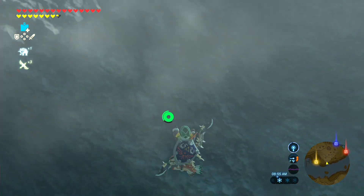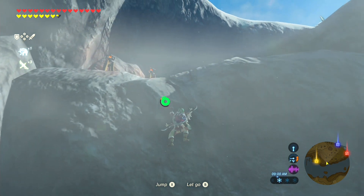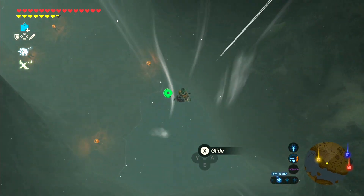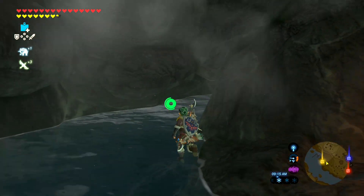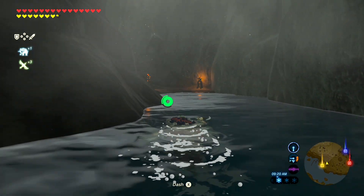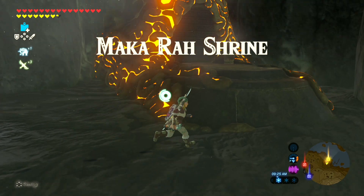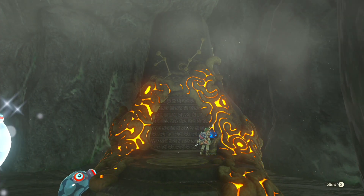All those air currents lead you right up to this cliffside, where there are some torches, and these mark the entrance to where the shrine is. It's kind of weird how the official guide for this game fails to mention little things like that. It doesn't really make that big of a difference because you can still find the shrine and beat the game following the guide, except that there are some critical pieces of information that they leave out.